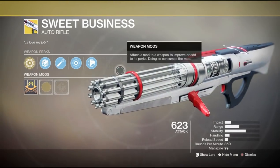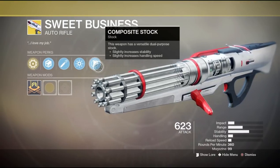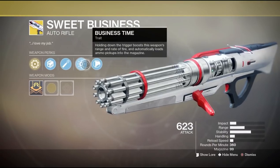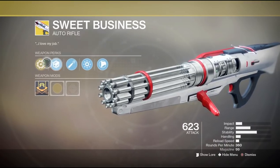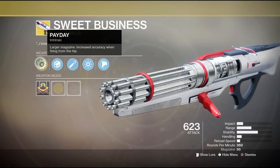Now let's take a look at the Sweet Business. Personally I don't see too many people using this, but if you miss it in your collections go ahead and grab it. It comes with Composite Stock, Business Time, High Caliber Rounds, Polygonal Rifling, and Payday — a larger magazine with increased accuracy when firing from the hip.